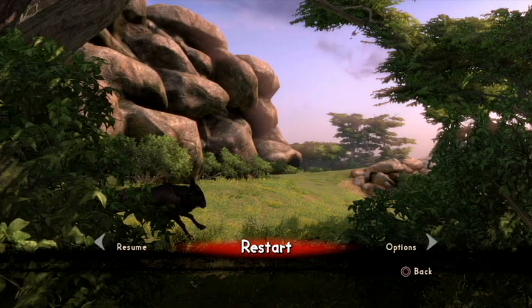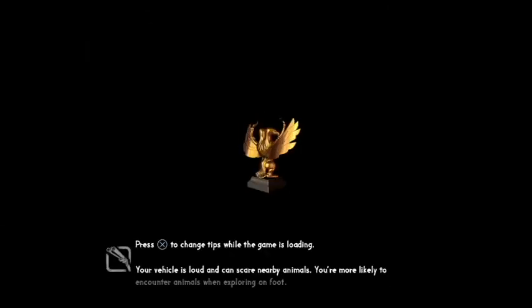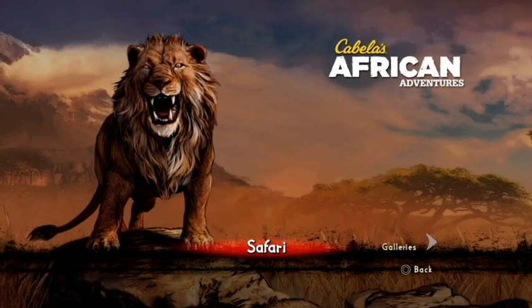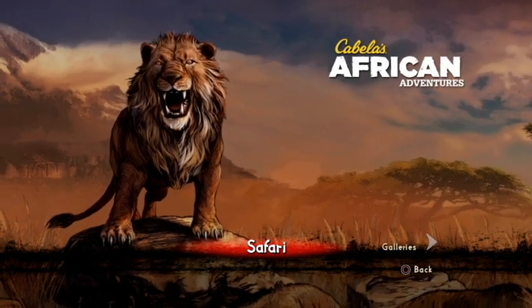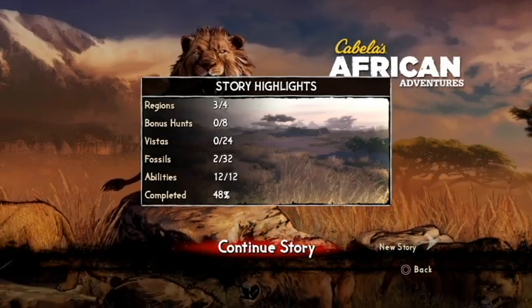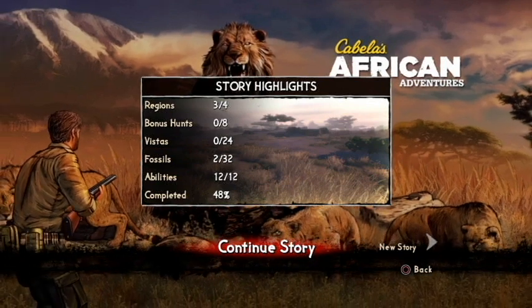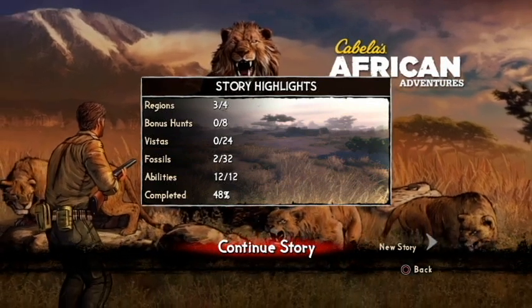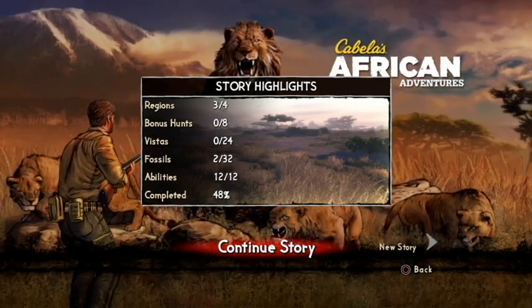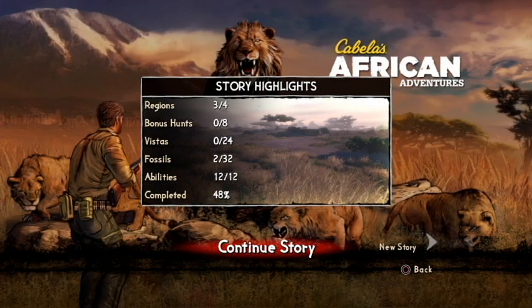I'm going to leave this and go back to the main menu. Your next trophy that you're going to be looking for is 'In Mid-Air.' We're going to go to the story. I happen to save this right at the region that I need to be on, which is Region 4. I don't know why exactly it says Region 3 of 4 — I'm guessing that's just because I completed 3 of 4.